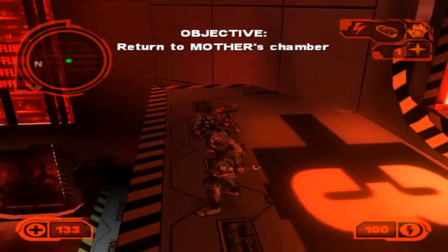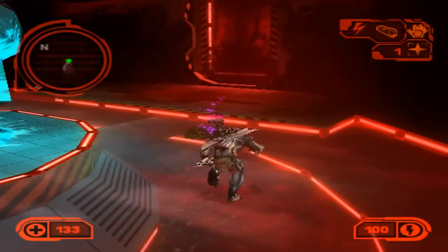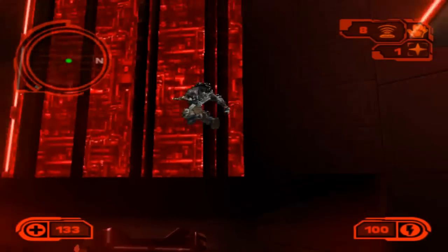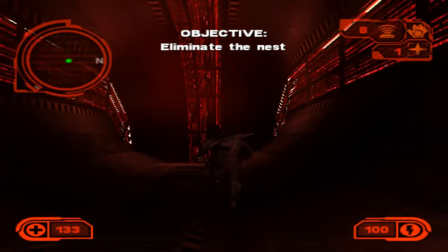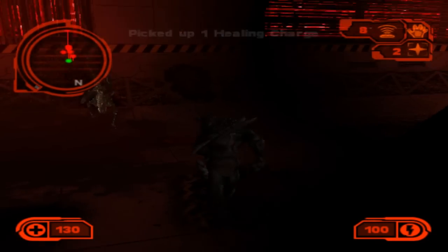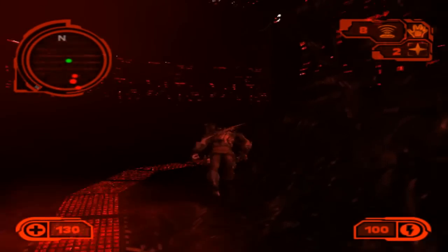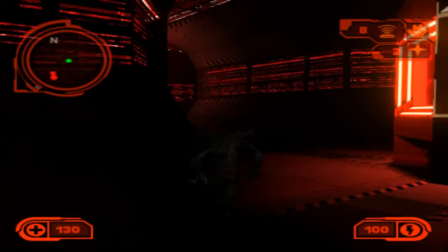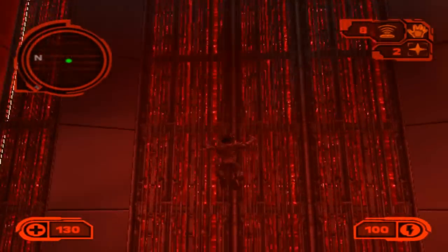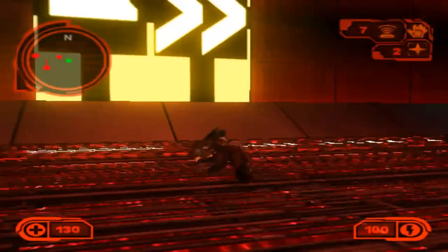A successful hunt requires you to stalk and ambush your prey. Even though the predator is 12 feet tall and way stronger, in all the predator games — or even Alien vs. Predator games — you must always attack indirectly. Even though in the movies predators can shrug off AK-47 rounds to the chest. For those that don't remember, the AK-47 fires the 7.62x39. Although it's a very weak round comparatively. I'd like to see how a predator could stand up to a 30-06 round or something bigger.